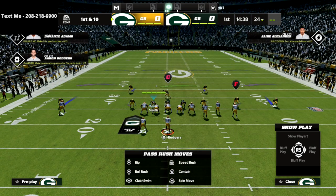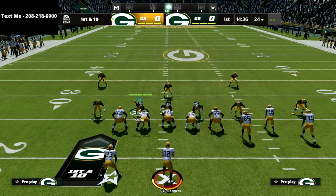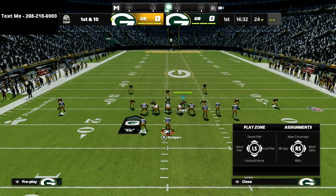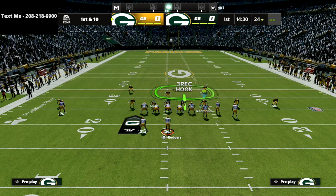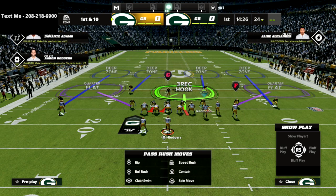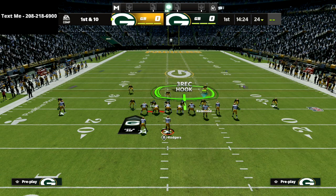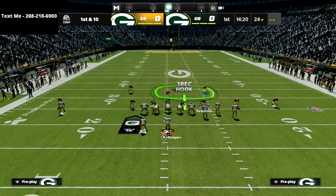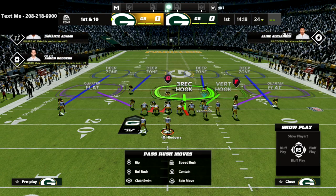The only adjustment that we need to make to this is we're just going to put our defensive end on the right side of the screen into a bluff blitz, just like this. And then we're going to take this blitzing linebacker, Will Redman right here, and we're just going to put him into a vertical hook zone just like this.